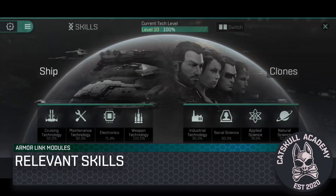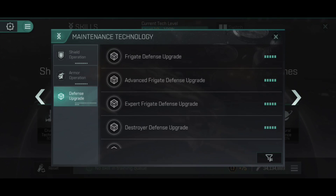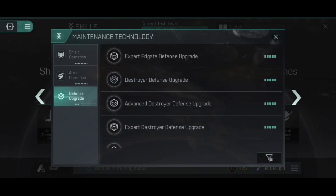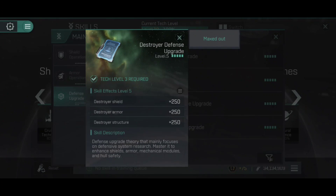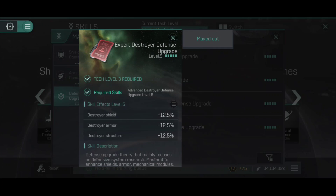In Eve Echoes, most things can have their effectiveness increased by training into relevant skills, though there is no skill that directly manipulates armor link modules — no skill that increases their range or ups the percentage of damage transfer. However, the hull bonuses are affected by defense upgrade skills. For a Coercer or Catalyst Guardian, you'll want to train destroyer defense upgrade, which increases your shield, armor and structure — giving you more health to work with as you take damage on behalf of your friends.